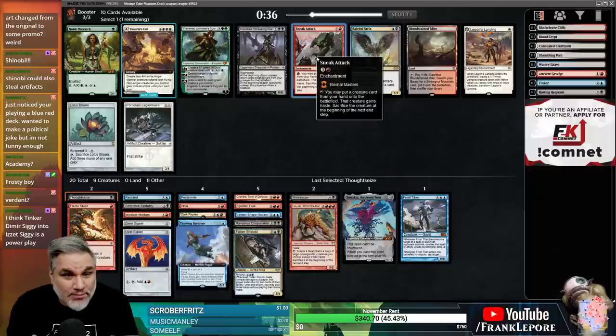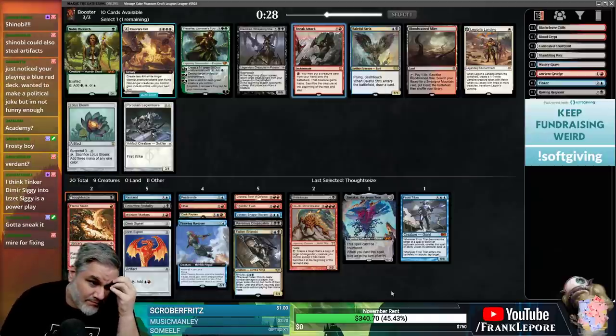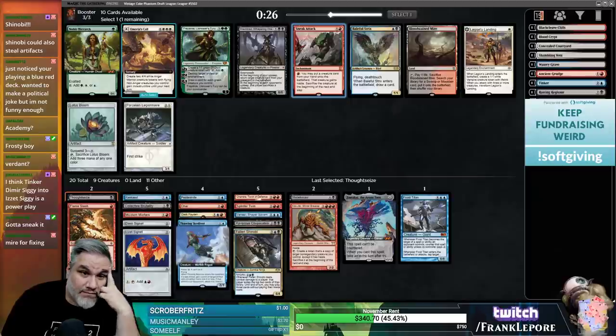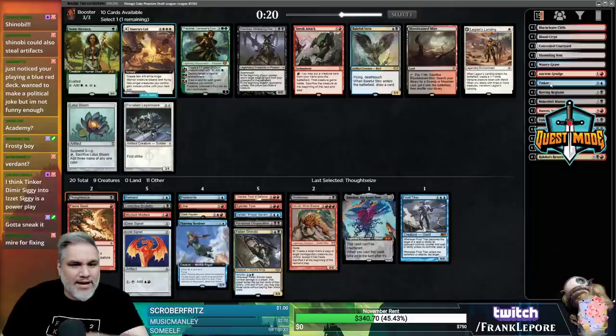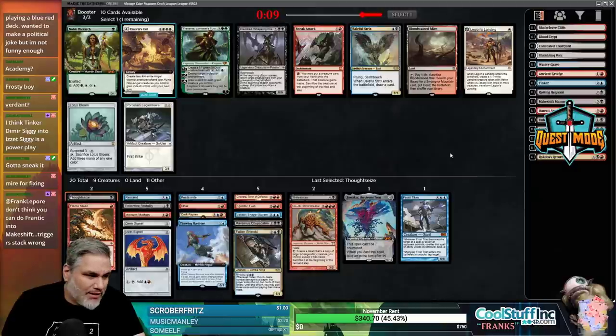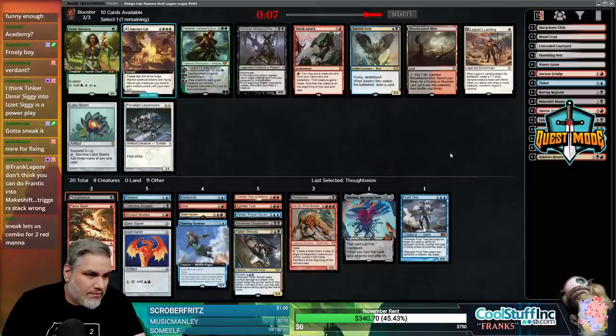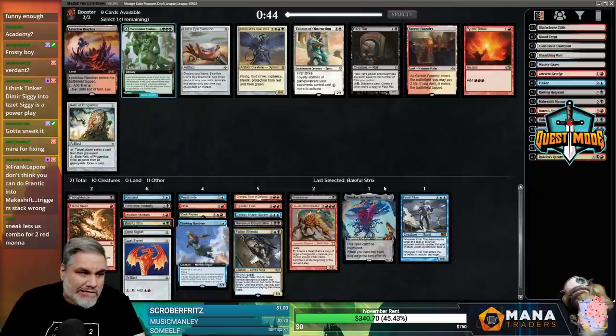Sneak Attack is here. There's also Bloodstained Mire, which is fantastic. This pack is fantastic for us. We should have taken the Bayou - that would have been much better because then we can splash Ancient Grudge. We have 20-plus playables right now. I think it's Bloodstained Mire. Lava-Claw Reaches is nice - I'll take that.